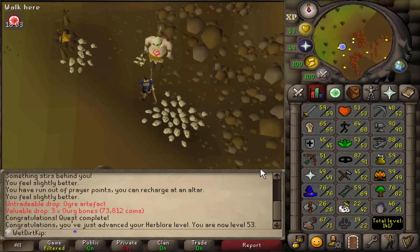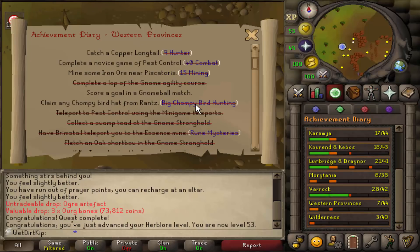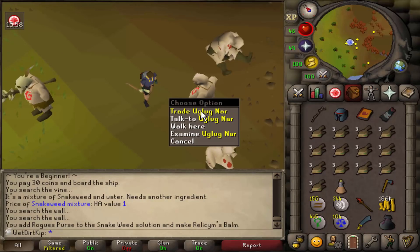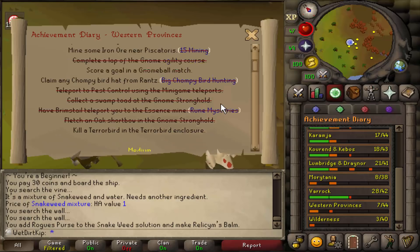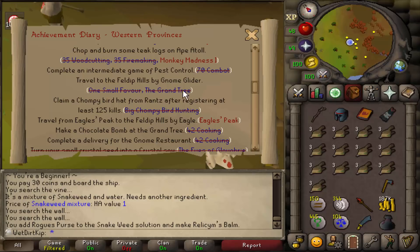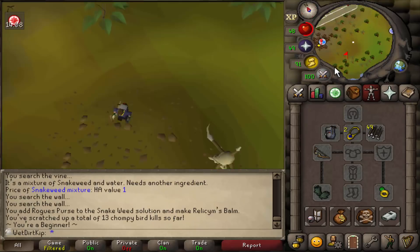The next quest in this series is Rum Deal, but because we have the bow and the Brutal Arrows on us right now, I think we'll go ahead and do the Western Easy Diary, because you have to catch Chompies and it's kind of annoying to get the bow and arrows back. This guy has a shop where he sells Ogre-style items, and he only opens the shop once you use a Relicym's Balm on him. Unfortunately there is no stock of Brutal Arrows, so every time we want them we have to make them ourselves. Instead of just getting the 30 kills we need for the Easy Diary, I think we'll go all the way up to 125 kills. When you complete the Easy Diary you get a 25% chance of double Chompy spawn — so I'll just go for all 125 at once, then complete the Easy Diary, and later on we'll do the Medium Diary. We're currently at 13 kills — I think it'll take about an hour.